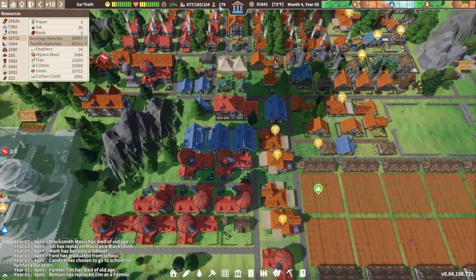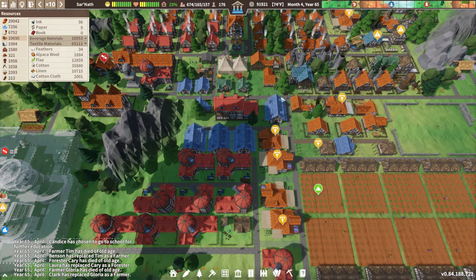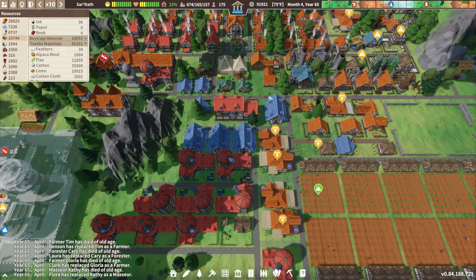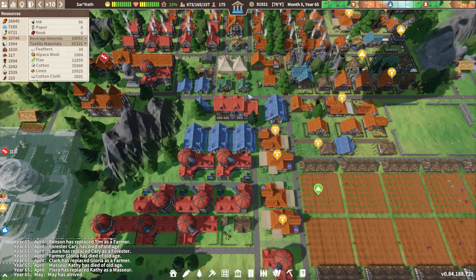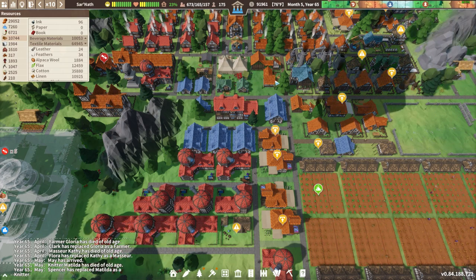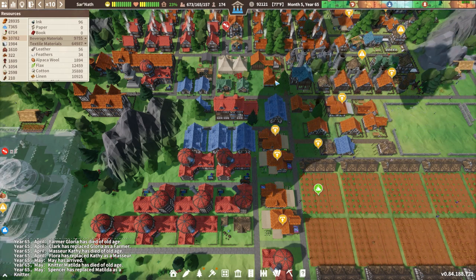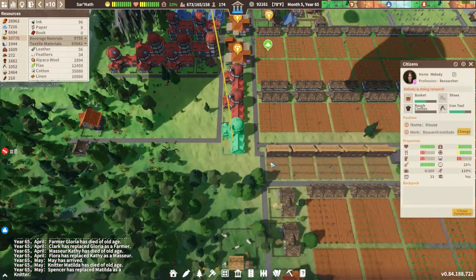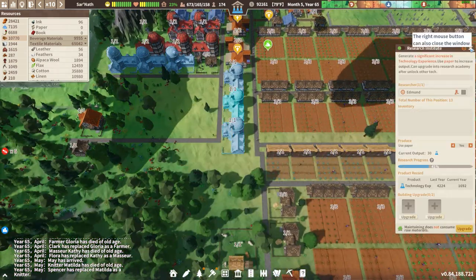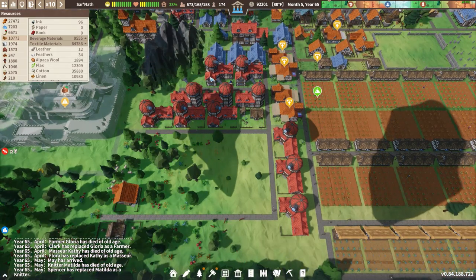We've been going crazy speed-wise with temporary workers — acquiring them, I mean. Which is crazy. I haven't gotten any immigrants for like two or three cycles. So it's cool that we're at the point of the town now where the citizens kind of take care of themselves as far as workers go. I did throw in three more research institutes because I want all the tech points.